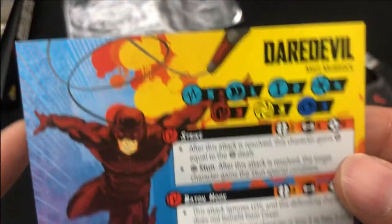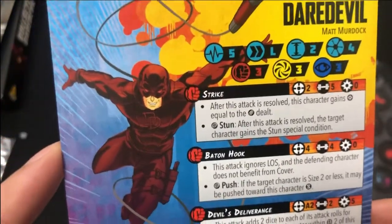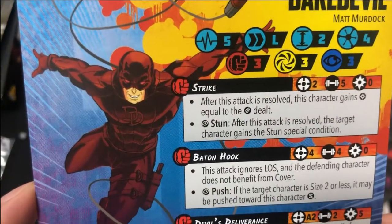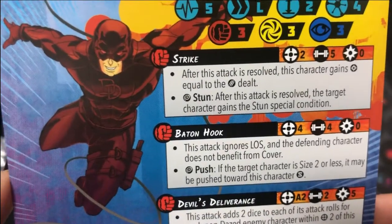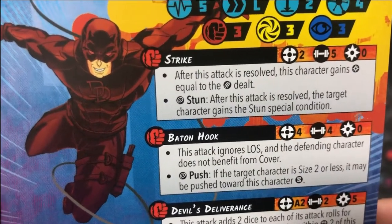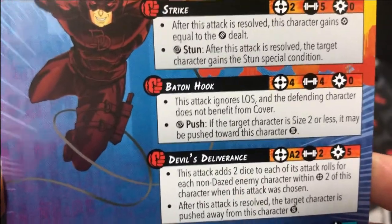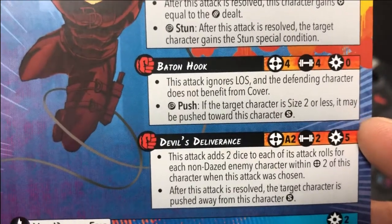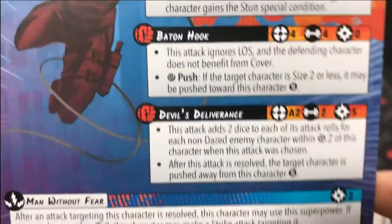Daredevil is Matt Murdock, lawyer. He moves L, which makes him extremely fast. Size 2, 5 HP - not bad. He's a 4 threat. After this attack is resolved with the strike, this character gains power equal to damage. Stun - strike is nothing too unique, quite common to most characters. Beat and Hook: this ignores line of sight and the defending character does not benefit from cover - that's pretty good. Push gives a bit of control, maybe that's what gives him the four threat level.